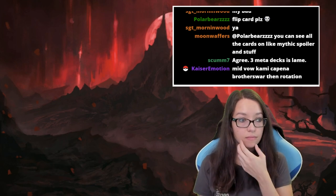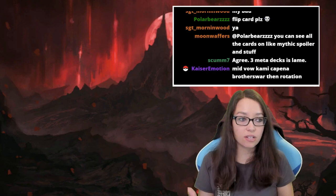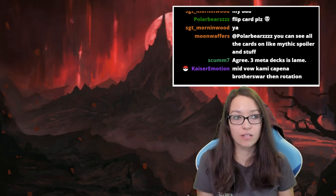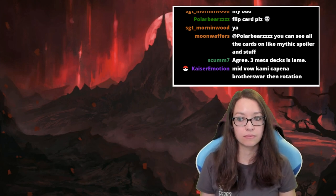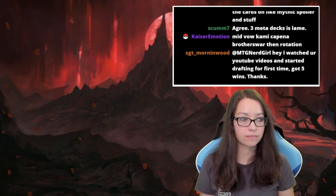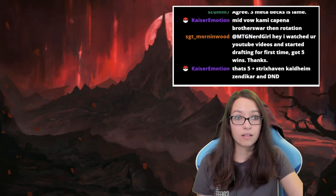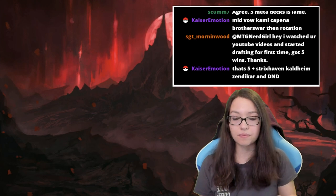It felt like always first-picking Diregraf Horde — far and away the best thing. As a content creator, posting the same two-color archetype every day isn't interesting, so forcing worse archetypes was necessary. After at least 50 drafts of the format, Selesnya was never drafted once, Boros only once, and Simic not at all — which is about 30% of the format theoretically going unexplored.